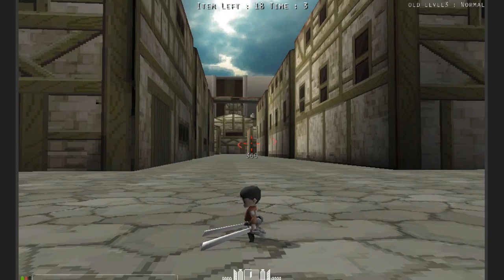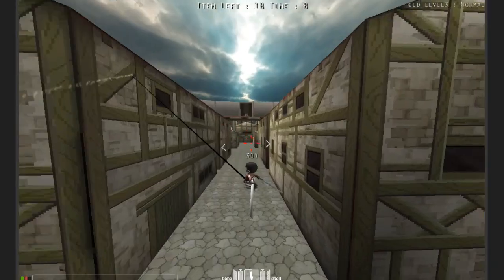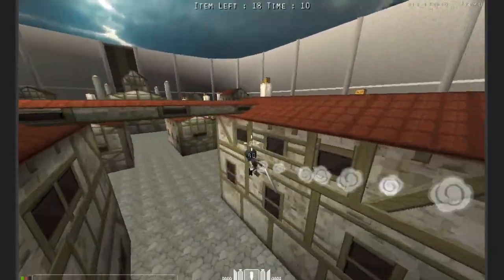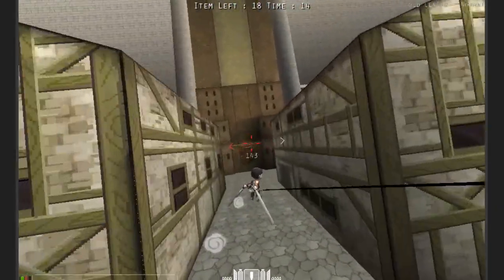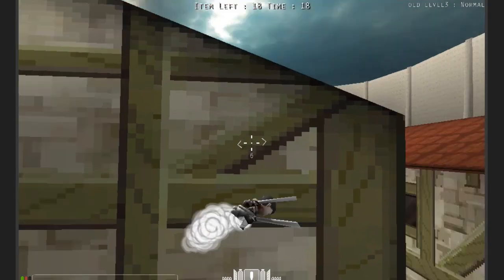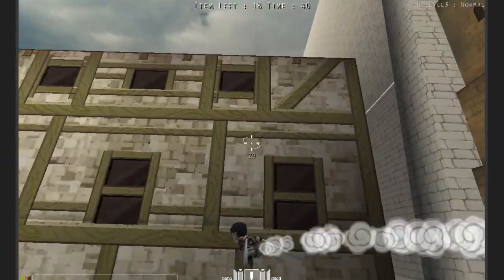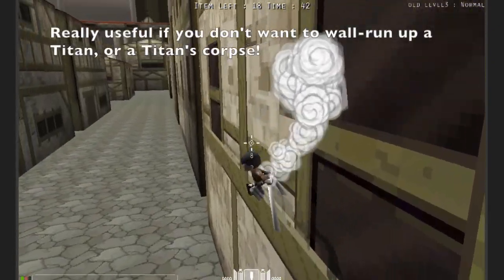Now I'm going to teach you something called interrupts. Interrupts are interesting because basically there are a lot of times where the game does things for you that you don't necessarily want. For example, if you crash into a wall, it just starts wall running for you. If you want to interrupt that, you can attack and it just stops doing it.